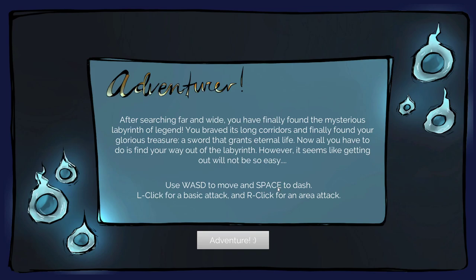Adventurer. After searching far and wide, you have finally found the mysterious Labyrinth of Legend. You braved its long corridors and finally found your glorious treasure — a sword that grants eternal life. Now all you have to do is find your way out of the Labyrinth. However, it seems like getting out will not be so easy. Use WASD to move, space to dash, left click for basic attack and right click for area attack.